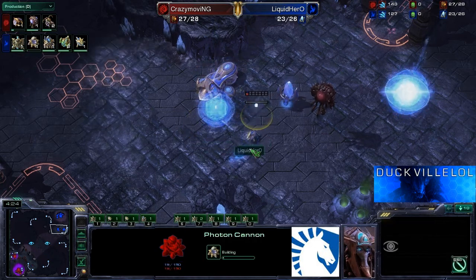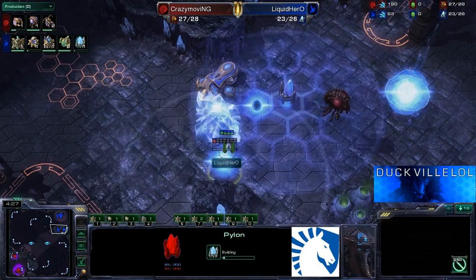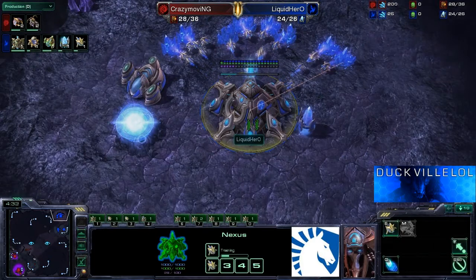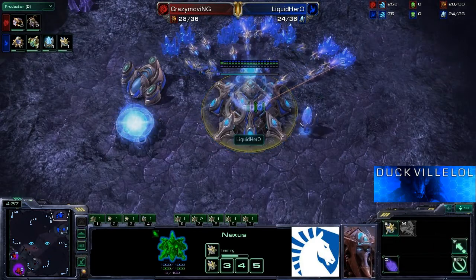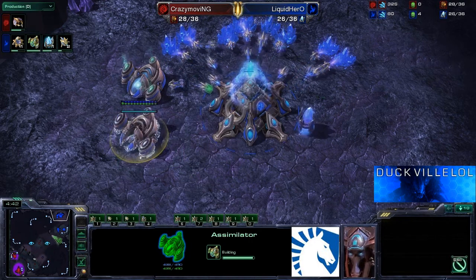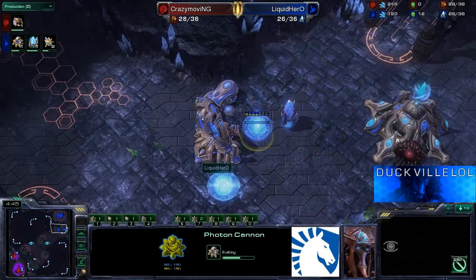It looks as if the forge has just completed now. Cannon goes down, pylon also goes up. He uses the probe to complete the wall-in, and the gateway finishes off. We'll have to see if he's going to get the cyber straight away — he does need to put a couple of probes into gas, and we're going to get the second gas here as well. The cannon, meanwhile, is only halfway done.